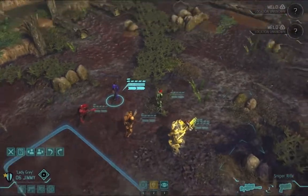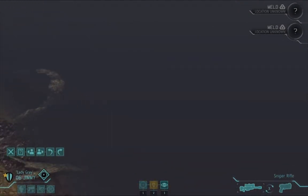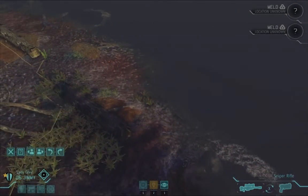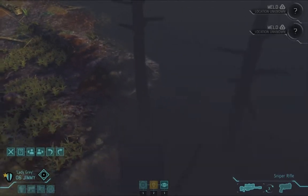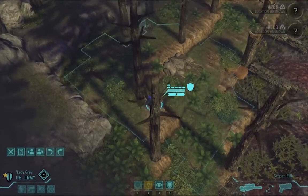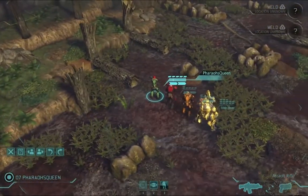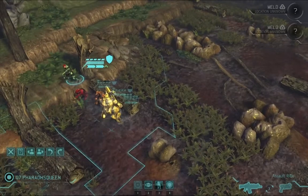We start the mission off by scanning the fog of war to see if we can find a meld canister. After a few minutes of scanning, I can't see anything, so I'm starting this mission with a guess as to the general direction. The nice thing about these UFO landing missions is the fact that the space is long and wide open, making it ideal for squad site snipers like Jimmy to picket things from a distance.